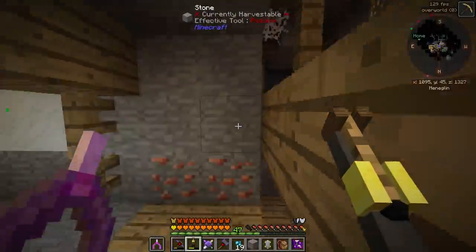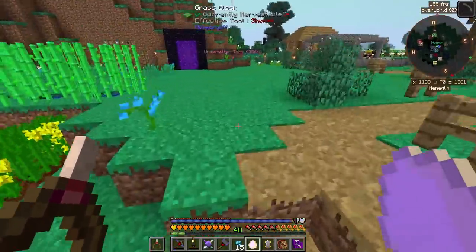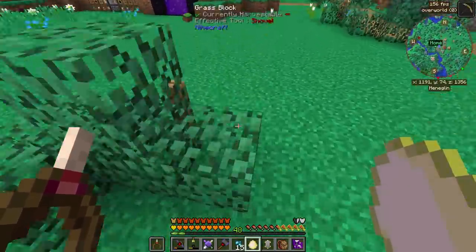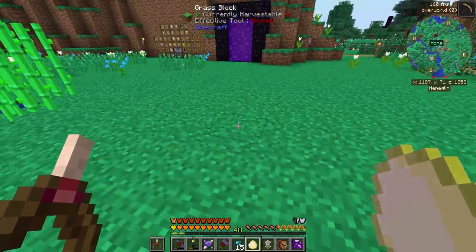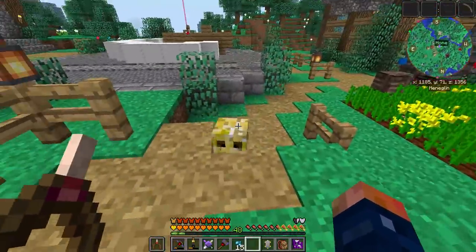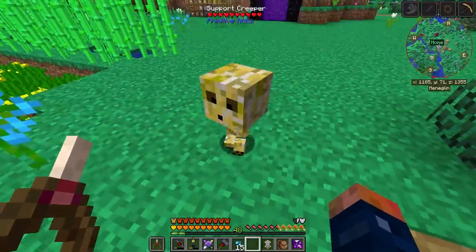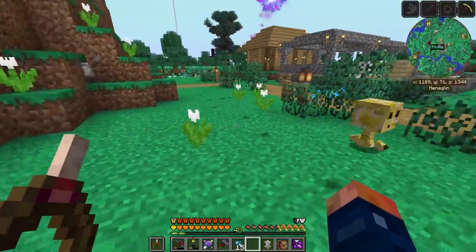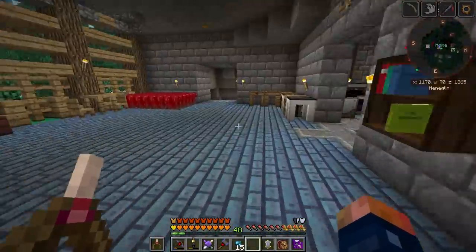Right after I got done mining, I encountered a friendly creeper and it dropped this enchanted-looking mystery egg. I'm kind of scared to place it. Also, where did my worm go — does it despawn? Anyway, let's see what this does. Oh look at the little guy! It's a supporter creeper — it's literally just going to follow me around. That's so cute, we have a little friend now, just a little happy creeper.